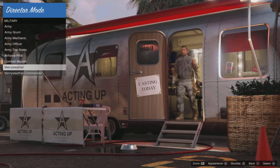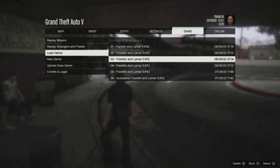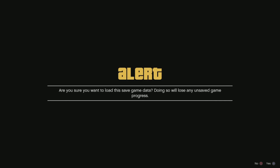Once you have everyone saved, go to load game. You can see I have everyone saved and I know which time I have each person saved. For example, at 7:14 I have the IAA officer saved. Go ahead and load that up.